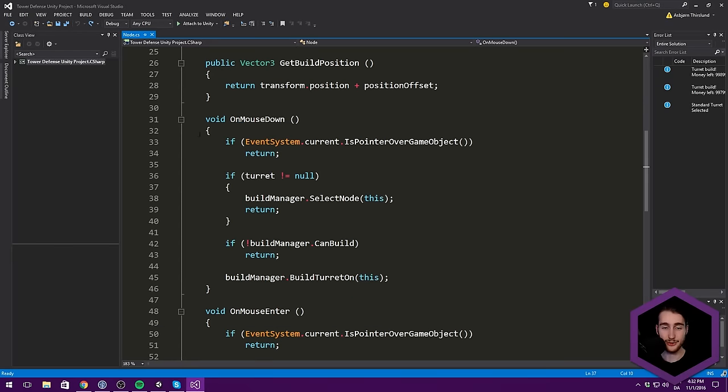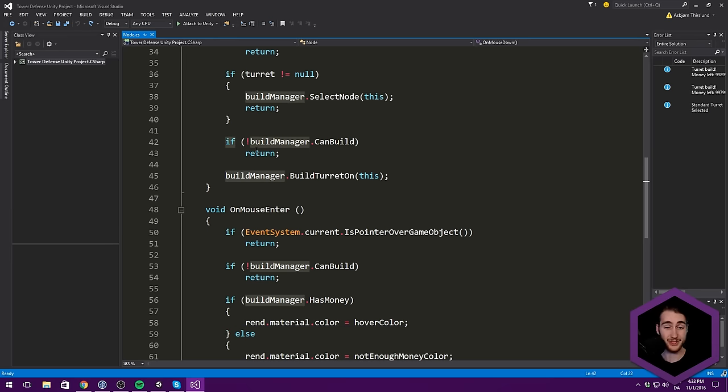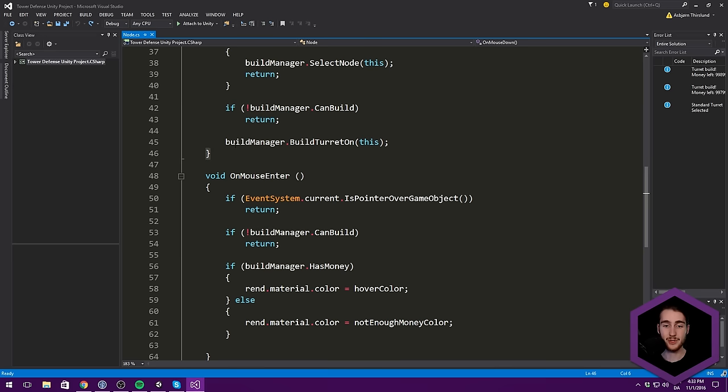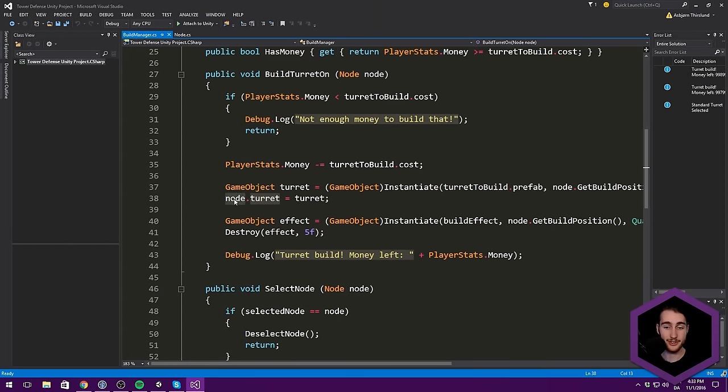We have a function called OnMouseDown. Whenever we press the node, we check: are we over any GUI? If so, we don't do anything. Do we want to select this node? Then we can do that. Can we build there? If not, we skip out. And if we pass through all these if statements, we're ready to build the turret by calling BuildTurret on the build manager and passing in the node. I think it would be more sensical to have this function sit on the node itself, since we're building on the node. Also, we're passing in a reference to this instance and changing stuff in the build manager — there's no reason to do that via a reference when we can do it locally.